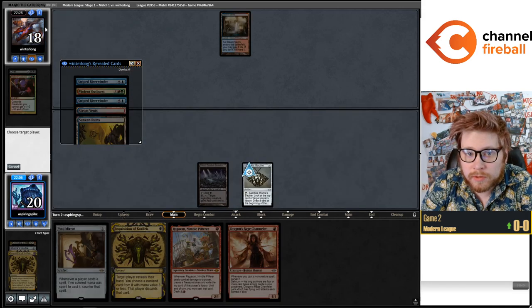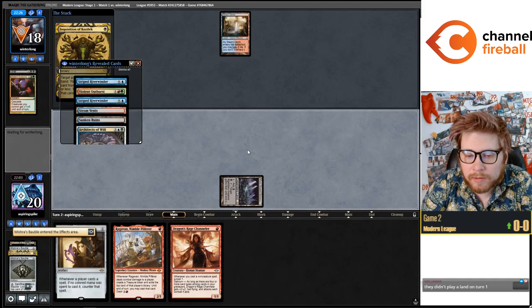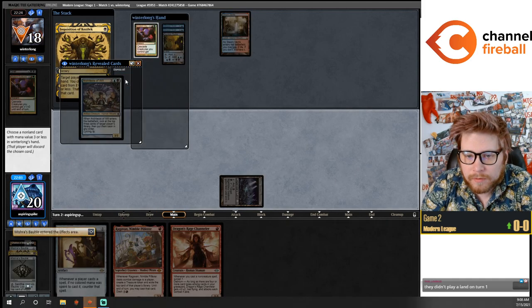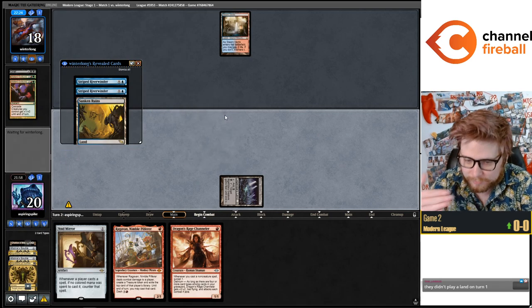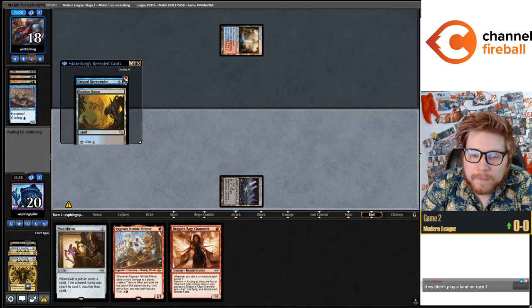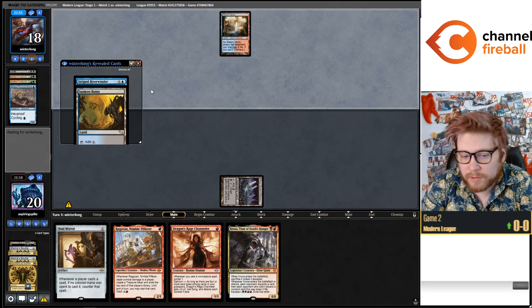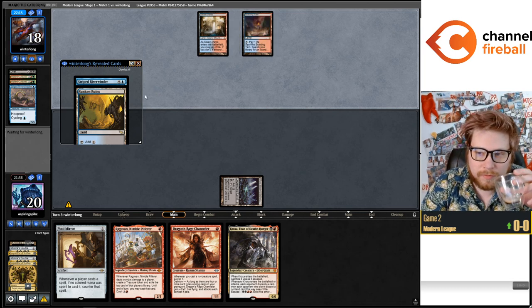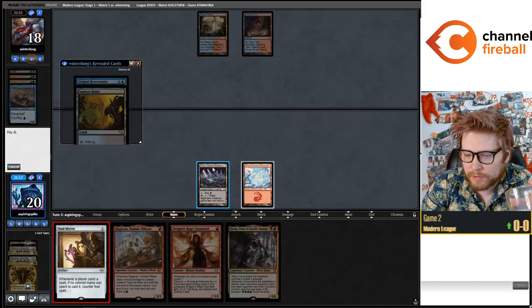Two more looks. Drawing Architects of Will — I need to exit out there. Don't have to worry about clicking through everything a second time. Still no second land. This could be our fifth look at a land... there we go, awesome.